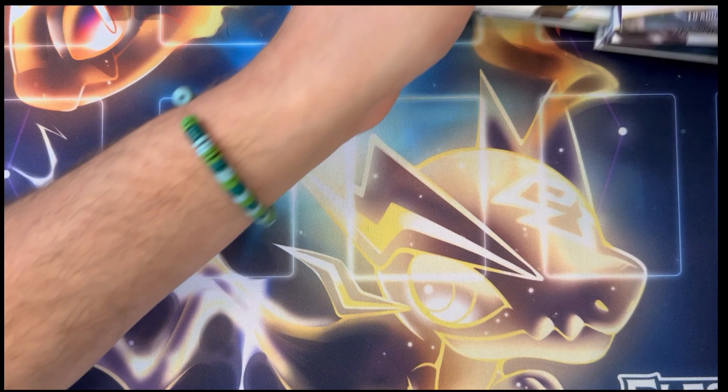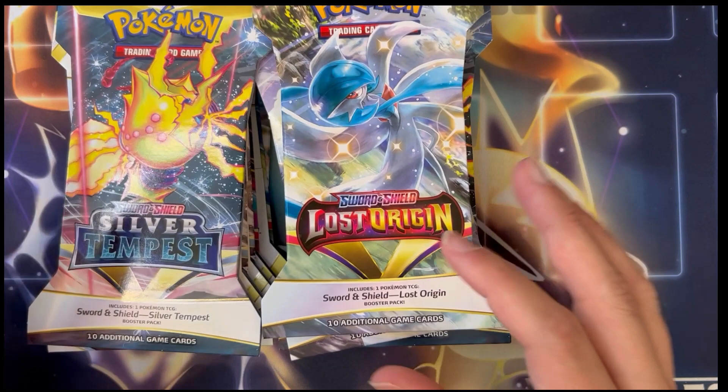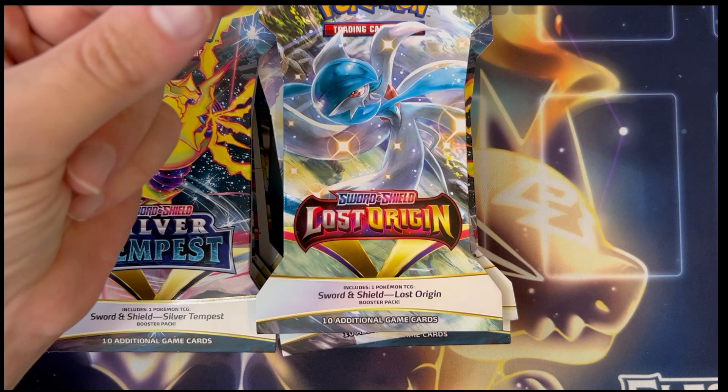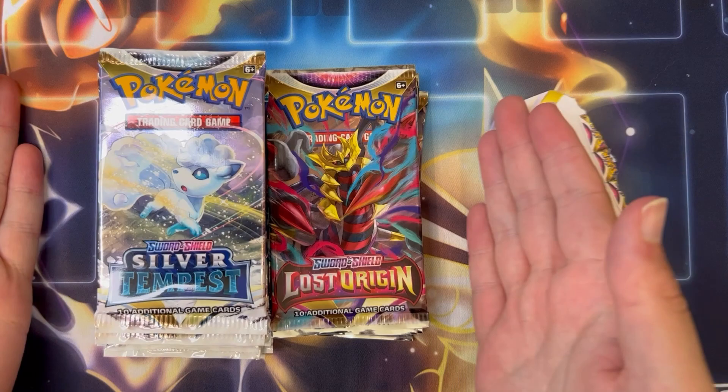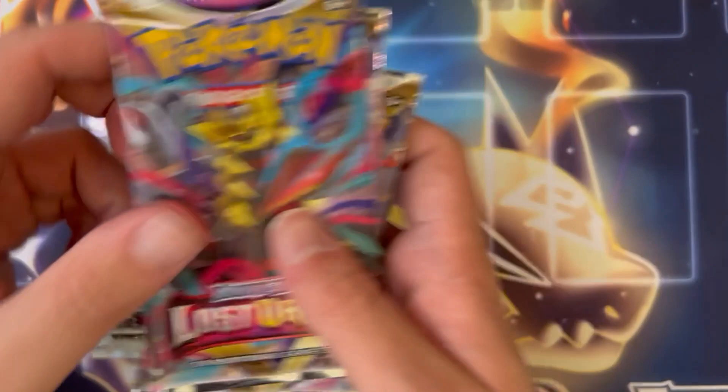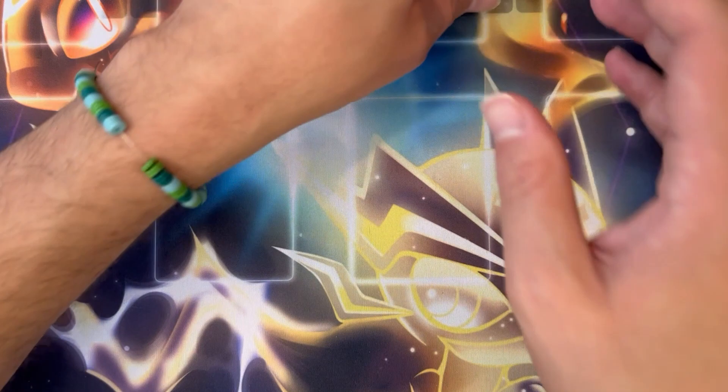Now we have a couple sleeved boosters that I picked up — we got a whole bunch of Silver Tempest and a couple Lost Origin. I'm gonna snap my fingers and this is going to miraculously turn into loose packs — ready, three, two, one — and just like that, here we are with our loose packs. We got a bunch of Silver Tempest, we only have four Lost Origins, we're gonna start with these as a little warm-up.